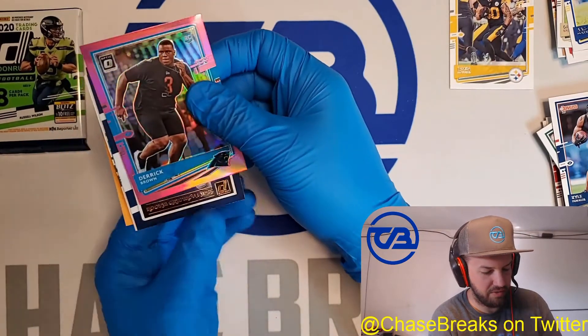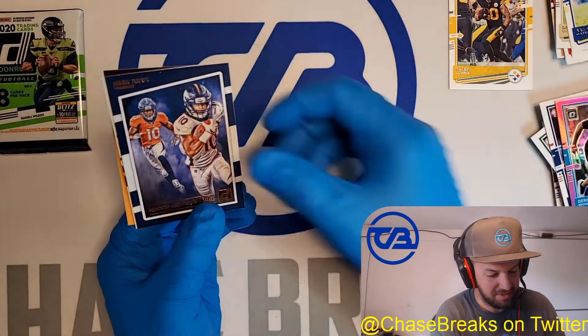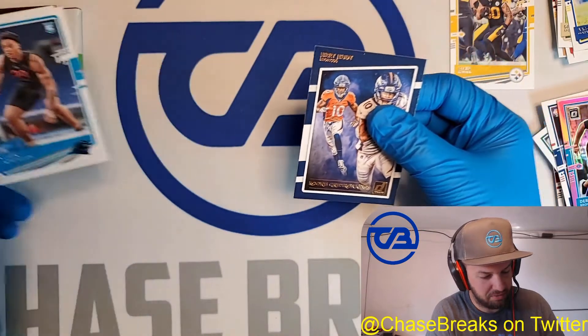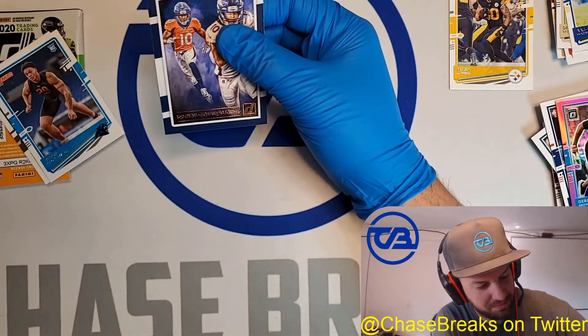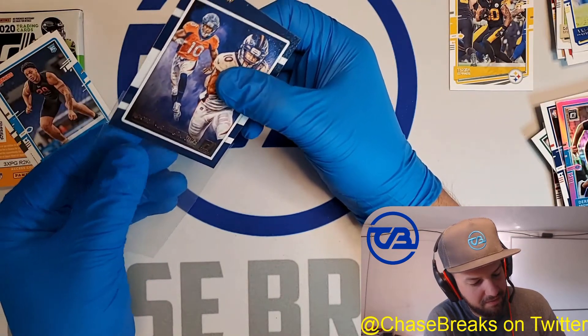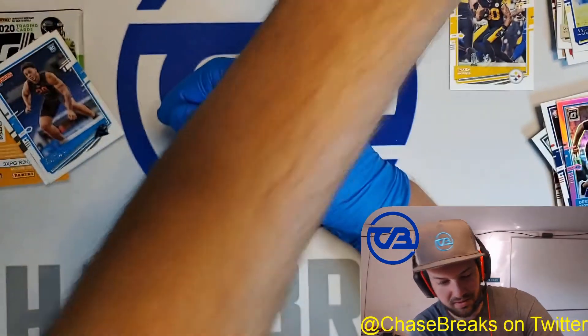This is a rookie Gridiron Kings — that's Jerry Judy. It's a really nice insert. And we've got rookie Yader Gross Matos for the Panthers. So we're moving on to the auto pack next. I am flipping stoked with this box — it is unreal.